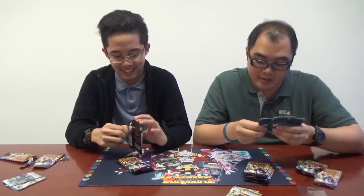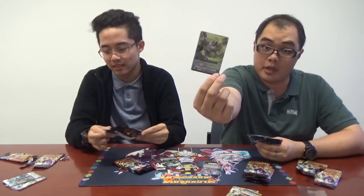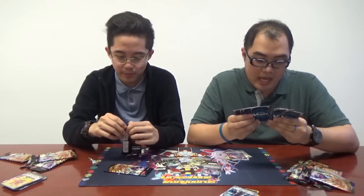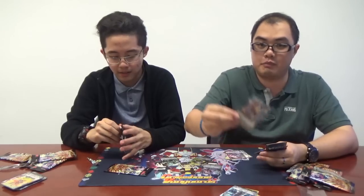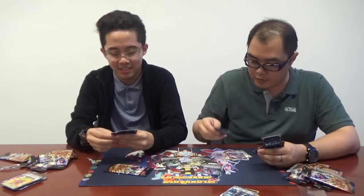The next one I got — a double rare. This is Unite Attacker, Spike Brothers! I got a double rare from Tachikaze. And the second one — double rare! I got Cheergold Maradine. She's back as a draw trigger and a PG — Cheergold Maradine. Damn, it's good. That's awesome.